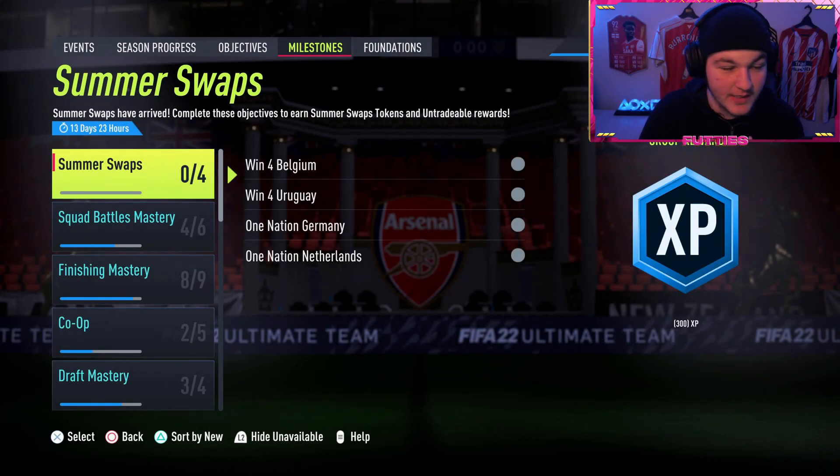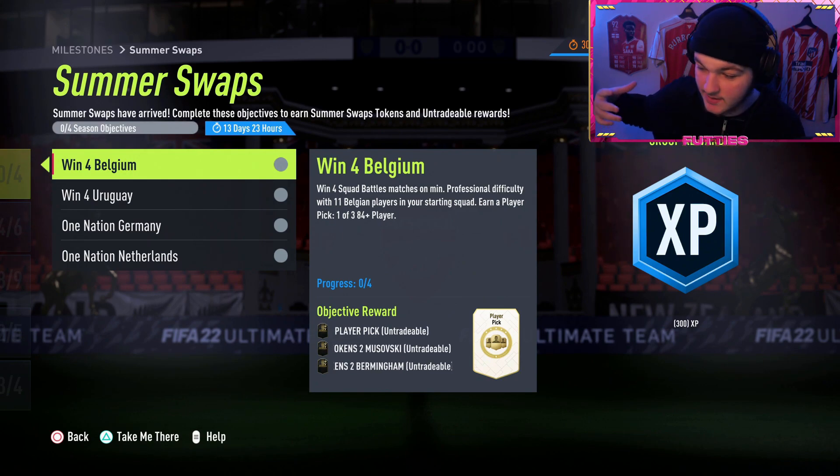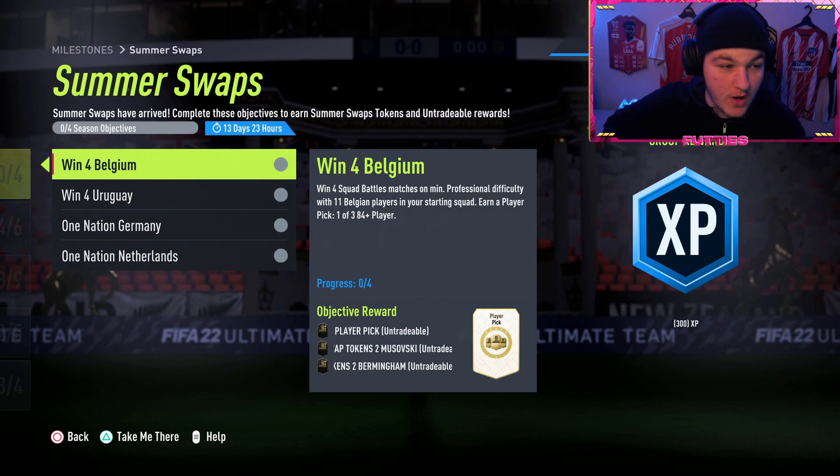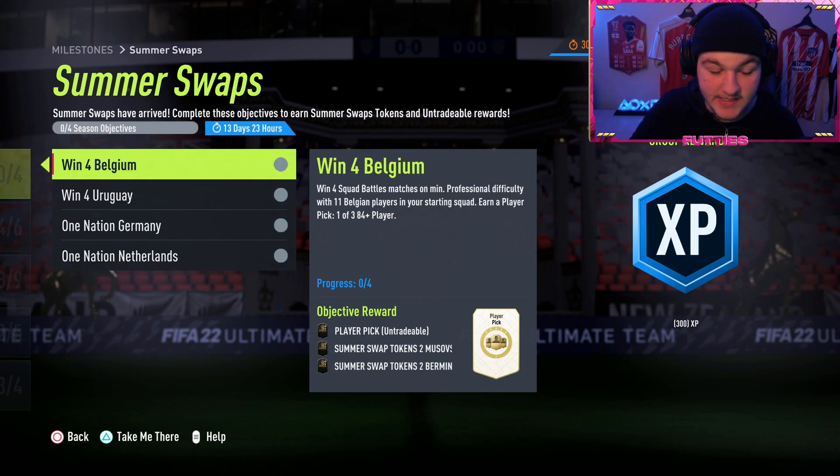So EA have released Summer Swaps Two tokens milestones again. As I said in my how-to-get-and-use Summer Swaps Two tokens video, I said they will be releasing milestones like they did during the first Summer Swaps tokens batch, and they are indeed doing that. Last time we got four sets of these with up to eight tokens up for grabs every single time.